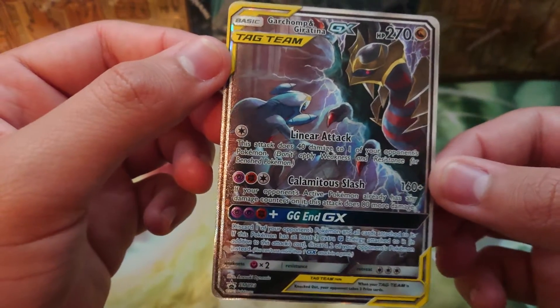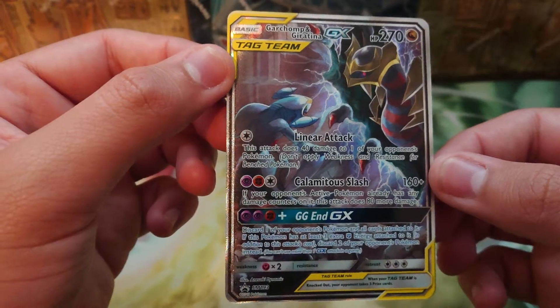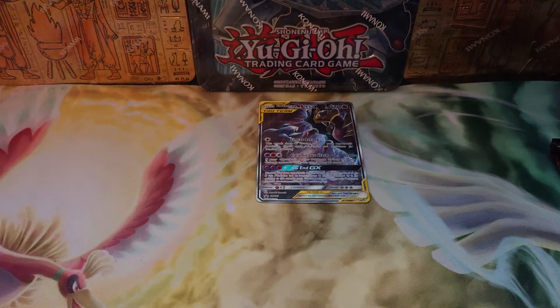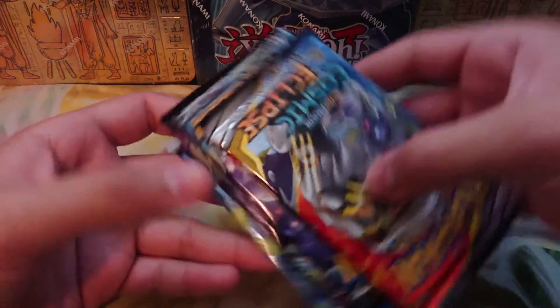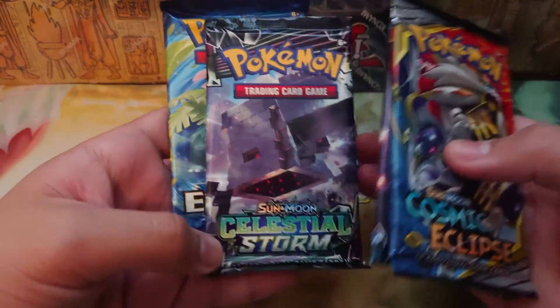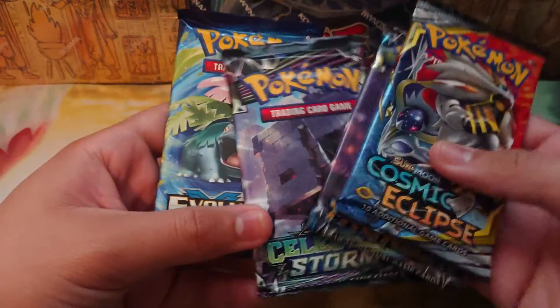This is really cool. In terms of this line of tins, I like the Mew and Mewtwo one the most — I just think the artwork's really cool. So we got one Cosmic Eclipse, one Lost Thunder, one Celestial Storm, and one Evolutions pack.